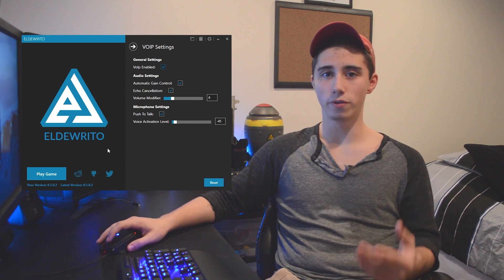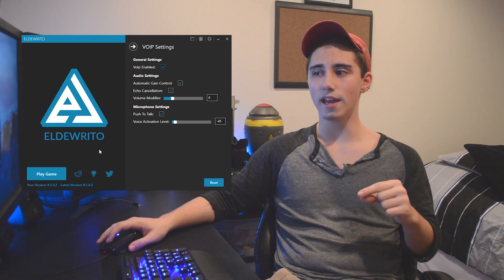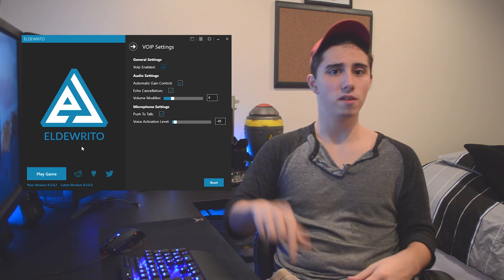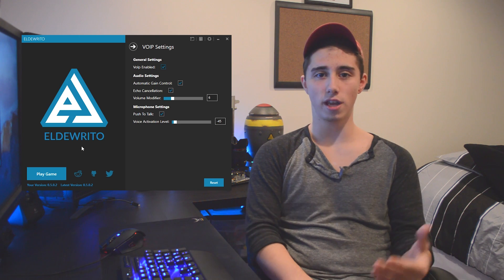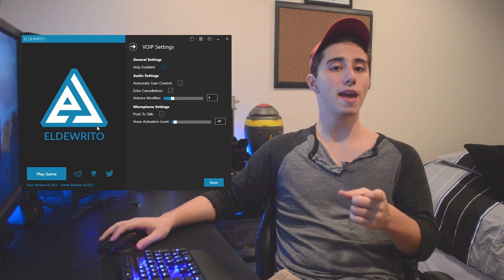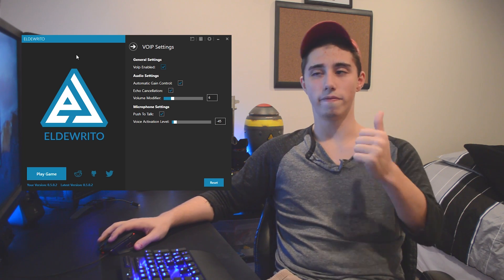Then there's voice over IP — this is just your talk settings. As far as I know right now, you can't actually change the key that it's bound to. Right now it's caps lock, so it's a little inconvenient, but it's fine. In the future, I'm sure they're going to add the ability to change what key you press for push to talk. And might I add that the voice over IP is absolutely amazing, so very good job.